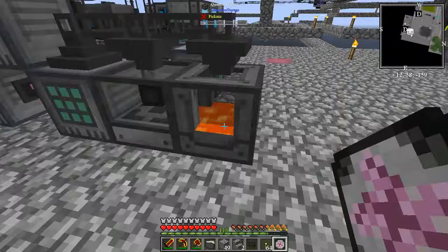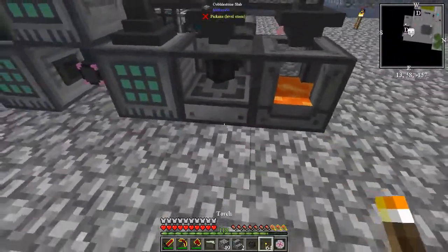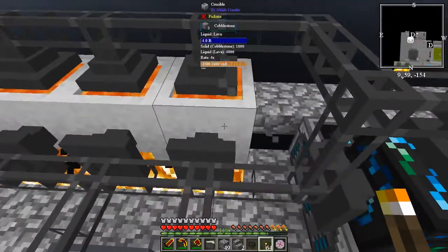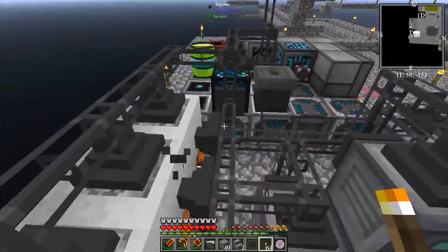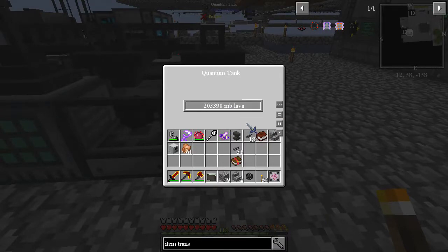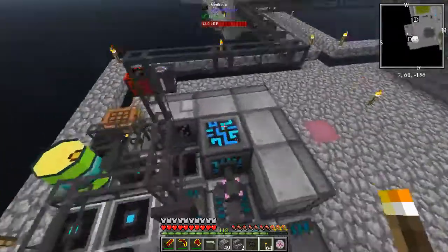We now have a quantum tank as well as a quantum storage unit, and this is filling up with octuple compressed cobblestone. I forgot to set those to fluid, so now we should have lava exporting into the quantum tank. The basic idea here is that I'm going to keep cobblestone going to the crucibles to keep them full.